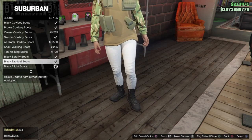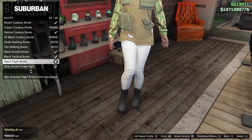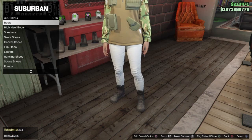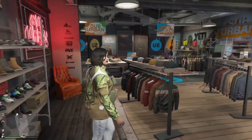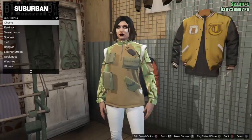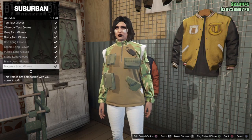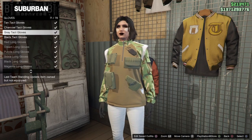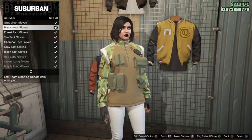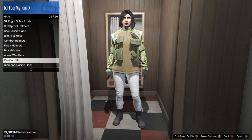I decided I wanted the black scruffy boots instead of the regular black flight boots — they're a little more grungy looking and it worked out well. Then go to the accessory section and under gloves put on the black fingerless gloves. Note that if you're newer to the game, you do unlock additional styles of gloves with long sleeve shirts.